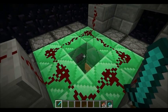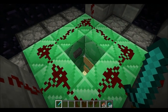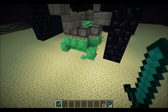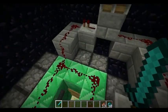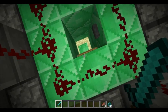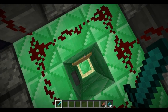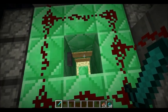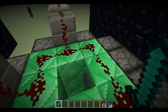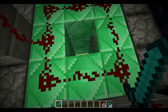Basically what we have here is: SethBling had a lever here which powered the redstone, but you had to manually switch it off right before the endermen were about to die. So what I've done is I've replaced his lever with a button. These signs are here so endermen will teleport in, but I'm not sure if they actually do anything. So, we've got the button.